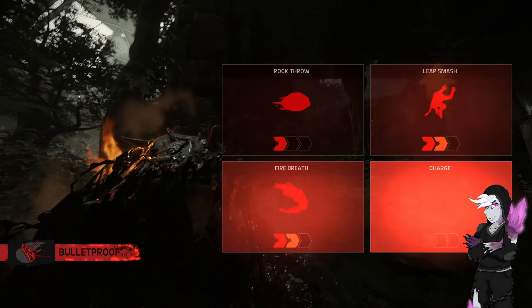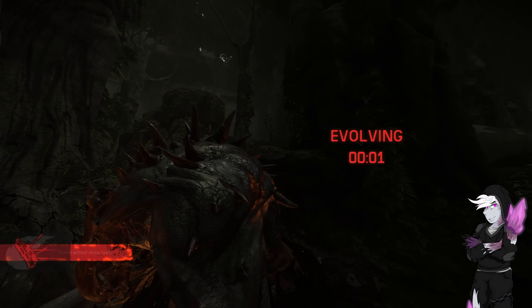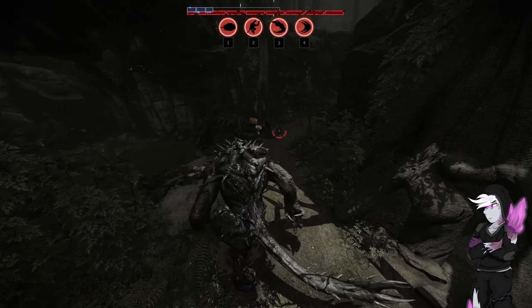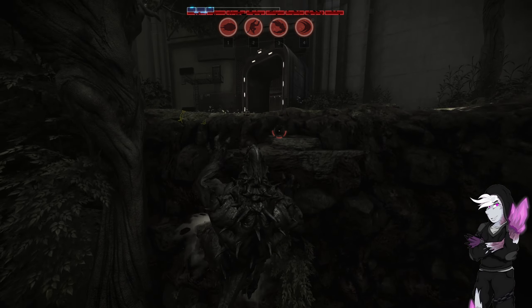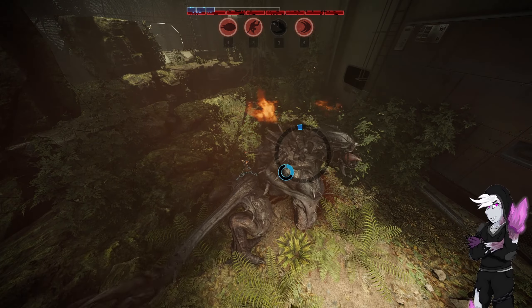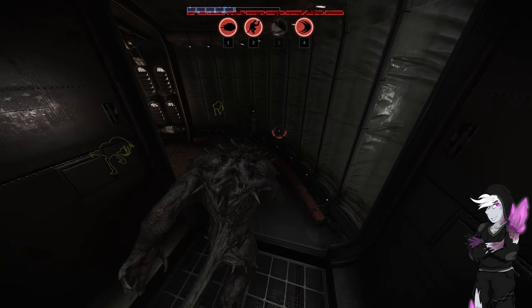We'll learn how to throw rocks, which is customary of a Stage 2 Goliath. You can see the spikes are starting to get more prominent on his back as well.